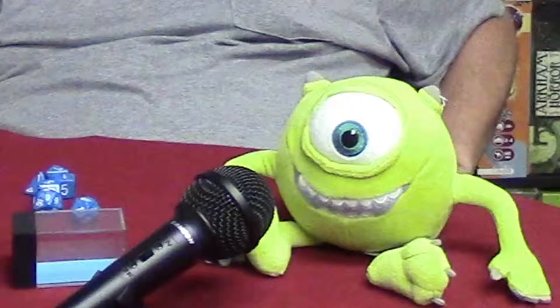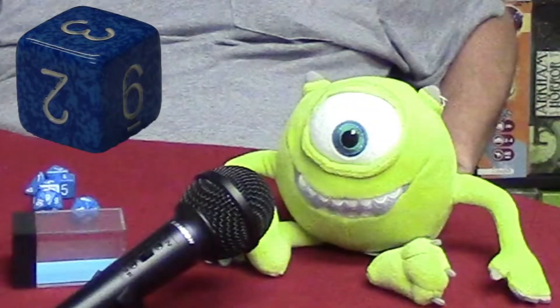Let's explain what a 'd-whatever' is. 'D' stands for dice, or die, and the number after it is how many sides it has. So the most common is d6, which has six sides. And then we have d8s.